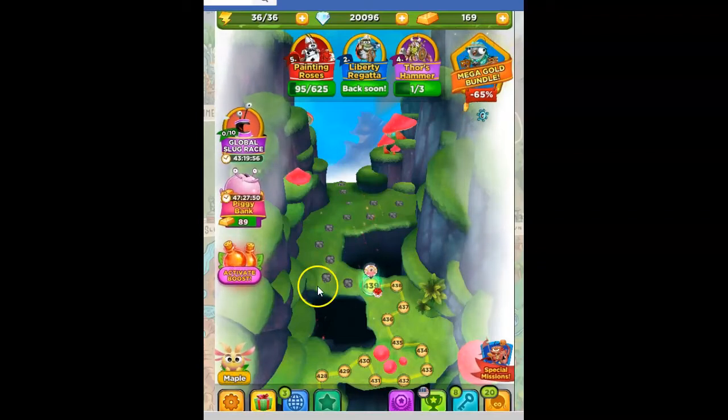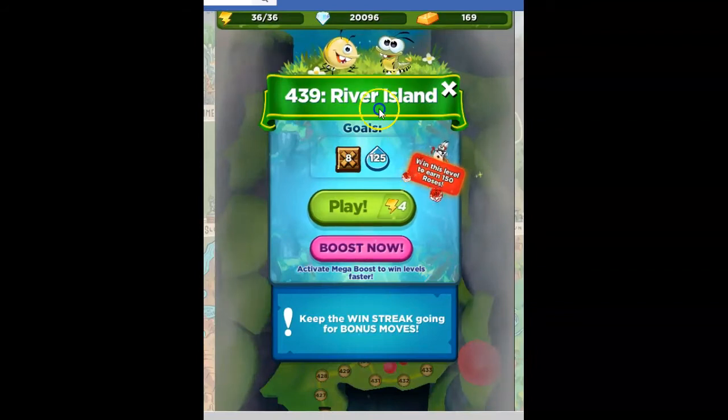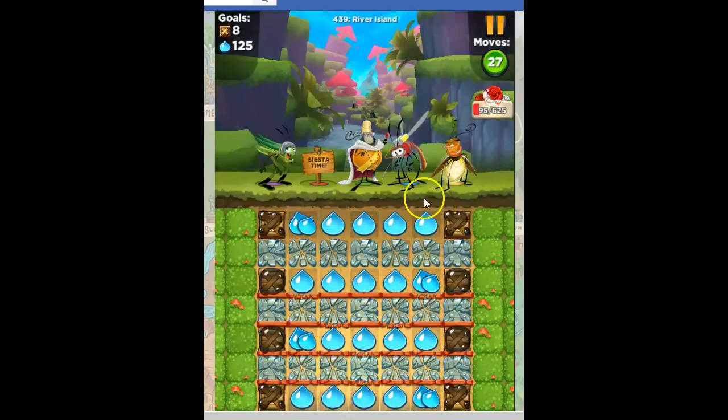Hi Fiends, this is Susie, your gaming guru, here to help you solve the puzzle of level 439 in Best Fiends. This one's called River Island, with the goals of opening 8 crates and collecting 125 blue. Let's see what we can do about this.